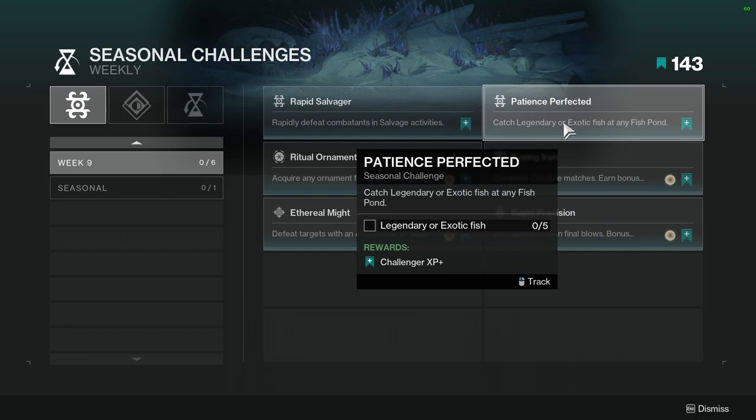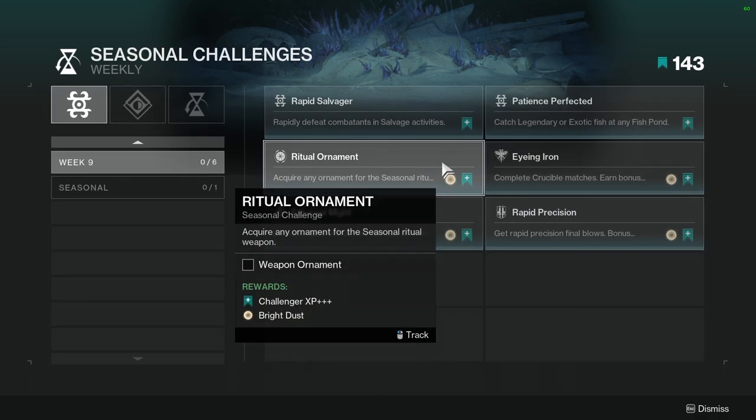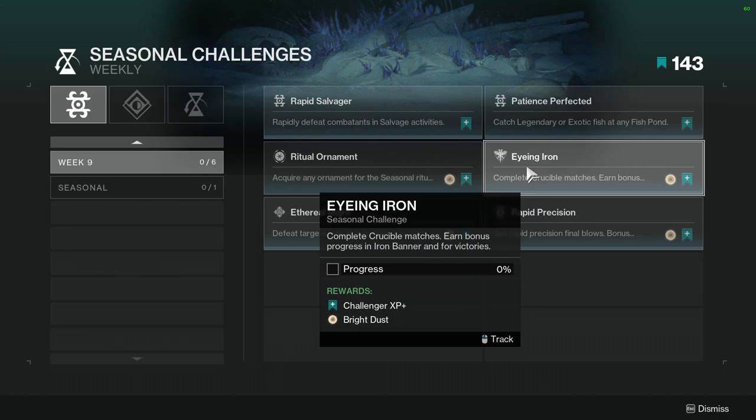Patience Perfected: catch legendary or exotic fish at any fish pond. Only five. That's pretty easy. You just have to get lucky — it's not going to be hard, it's just random. Ritual Ornament: acquire any ornament for the seasonal ritual weapon. I haven't gotten any because I hate the seasonal weapon, to be quite honest.